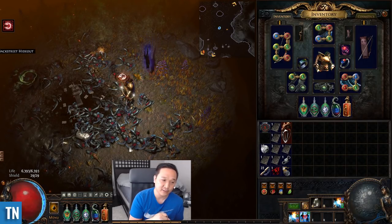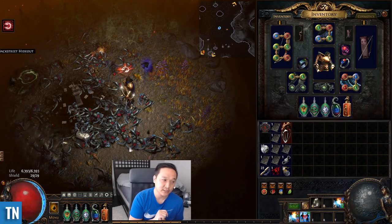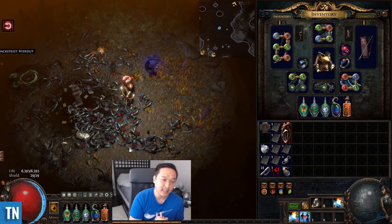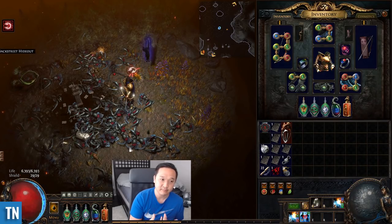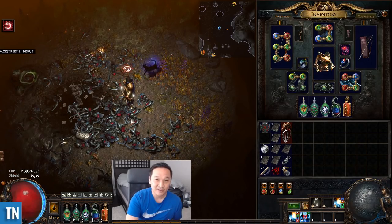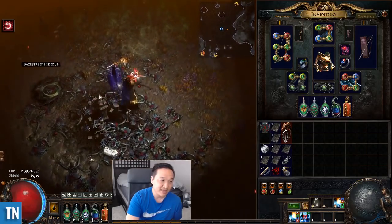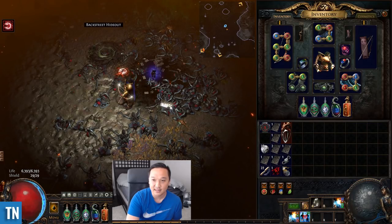Similarly, I alch all of my arcanist strong boxes and cartographer strong boxes. Sometimes I'll spend extra attention on cartographer strong boxes because those contain maps — I'll look for mods like 'contains additional quality' or 'items contained have additional quality,' which gives you free chisels on your maps, as well as percent increased item quantity and contains additional items. That's it for this video on rolling strong boxes — leave questions in the comments and I'll try to answer them. Thanks for stopping by, see you next time.